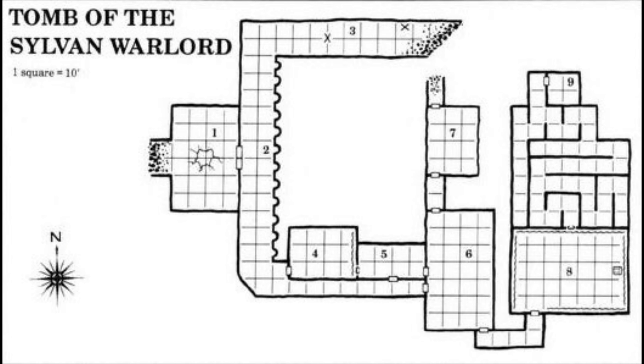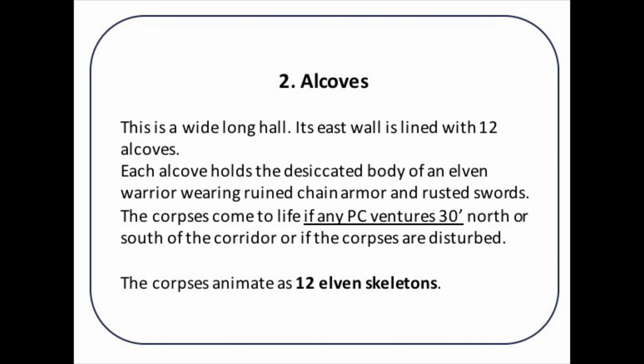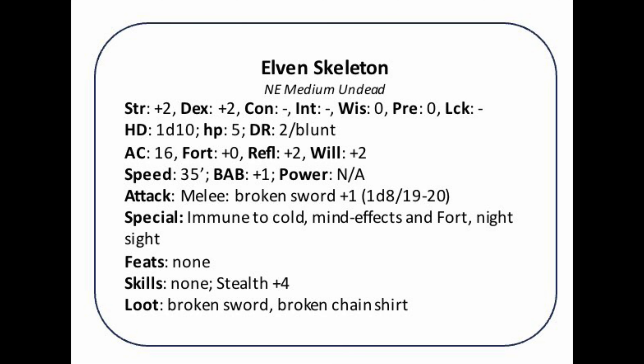The next location is called the Alcoves. It's basically a long corridor going north to south with a dozen alcoves in which they find the corpses of ancient elven warriors. If the party moves north or south along this corridor they will trigger an attack from the ancient warriors in the alcoves. I have made a card not only for the location but also a card that describes the abilities and combat stats of the elven skeletons that guard this place.